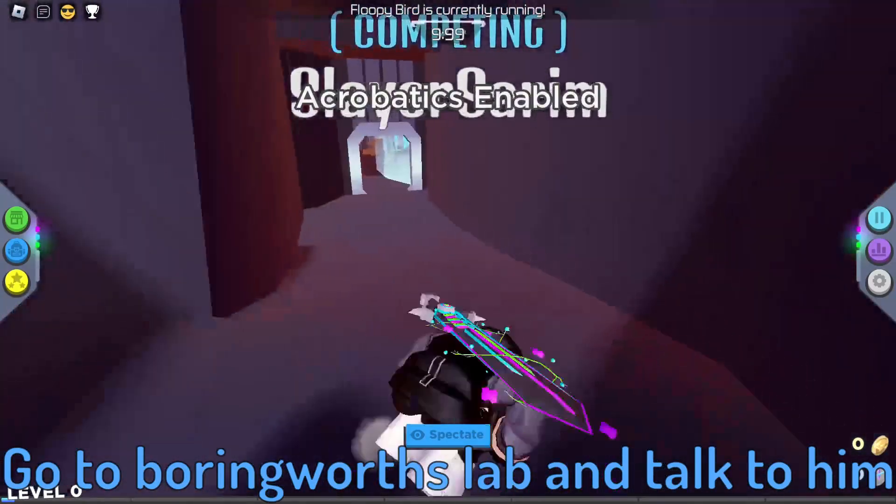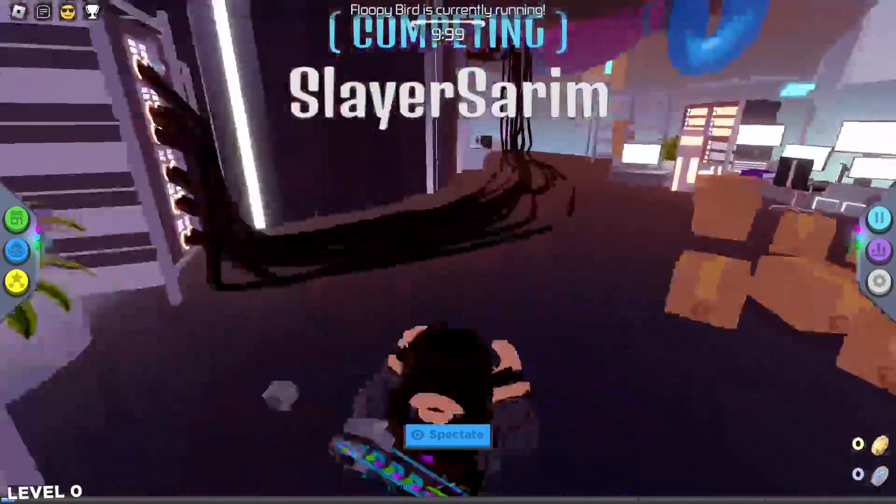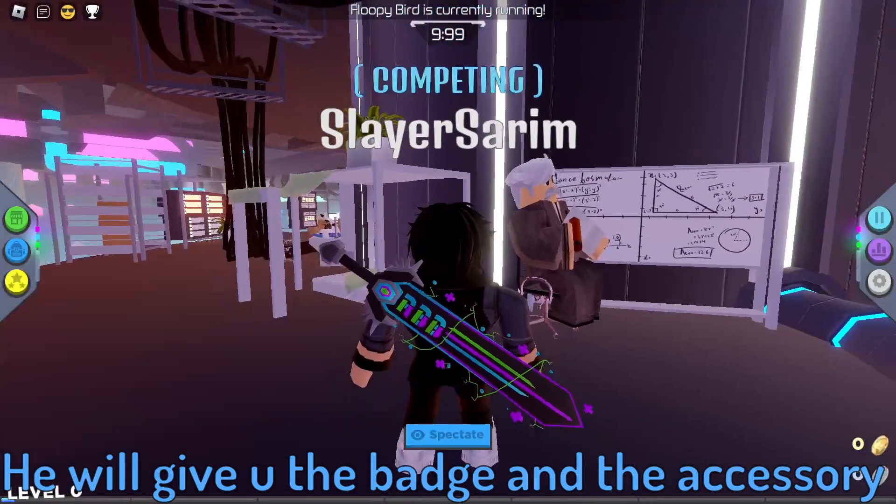Go to Boringworth's lab and talk to him. He will give you the badge and the accessory.